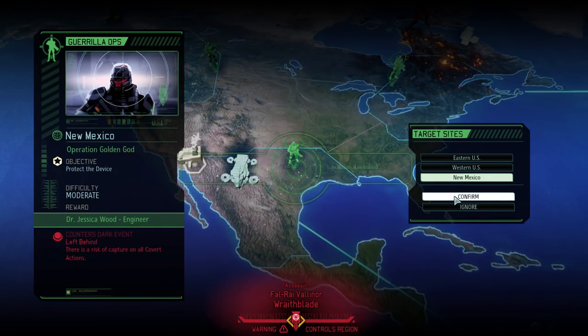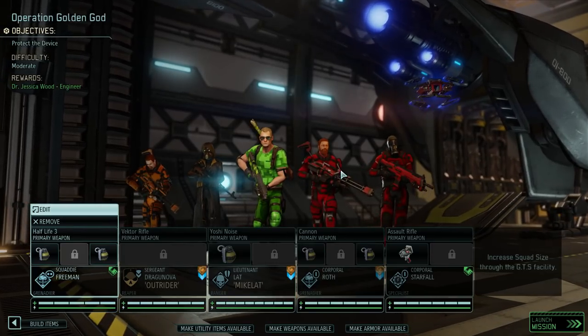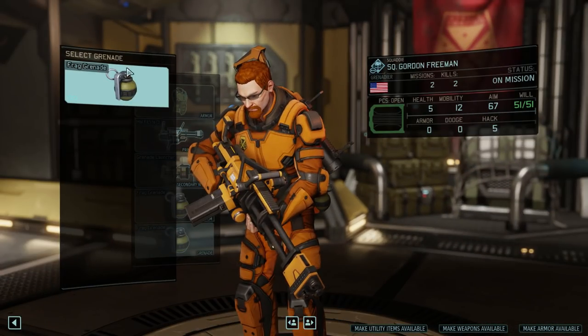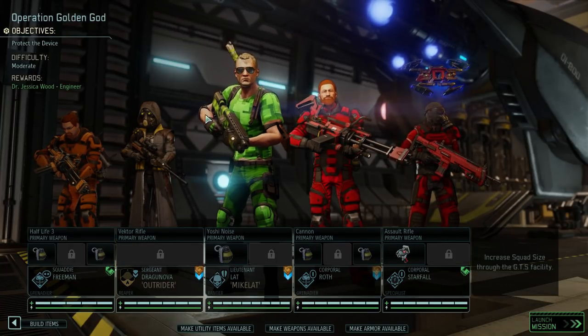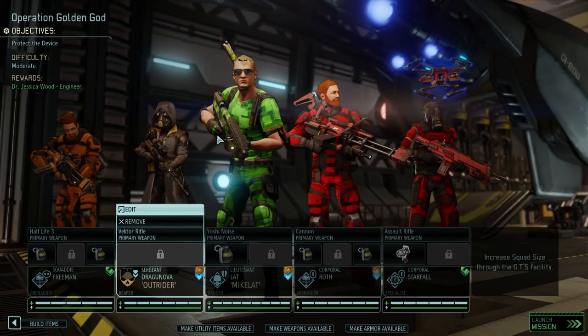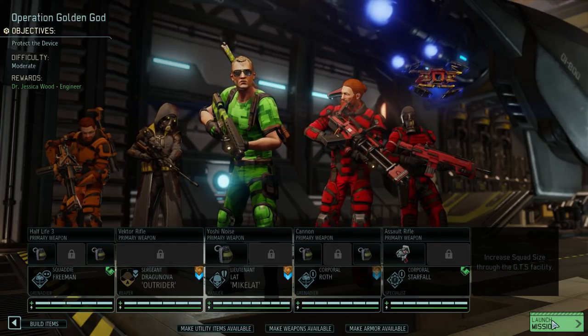So we're gonna try and get the engineer and we get a protected device. No one new with me, although I have a couple new people I could bring on. The flashbang is gone, by the way — I checked utility items available. There's no flashbang anymore, so I guess someone who had it got killed on a mission or they're on the covert op. It's okay, we don't need it anyways — just something interesting I noticed.